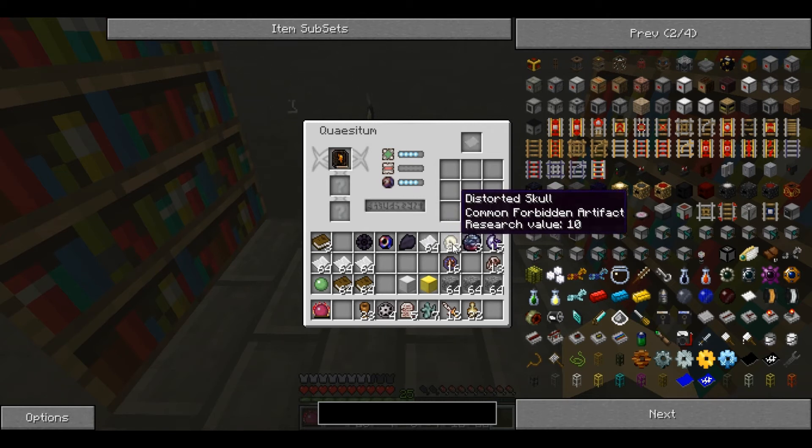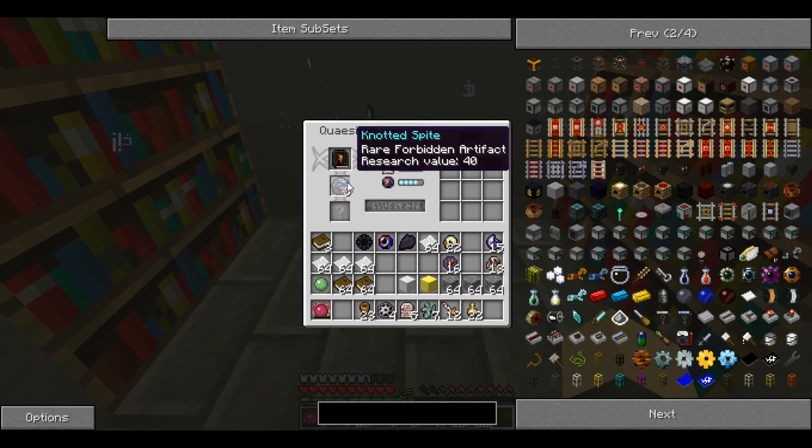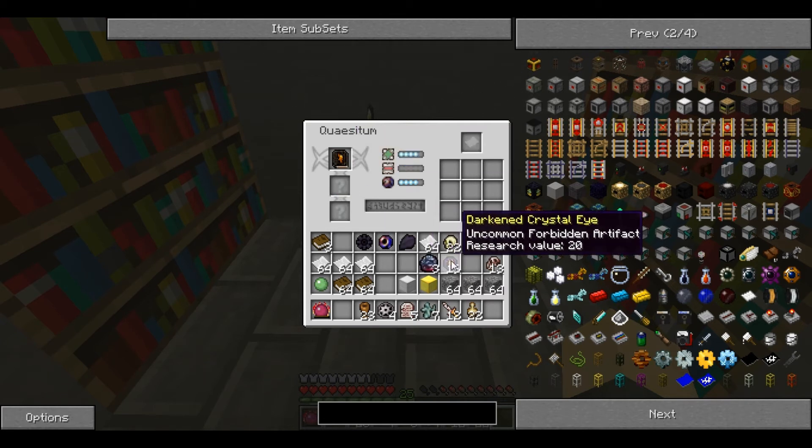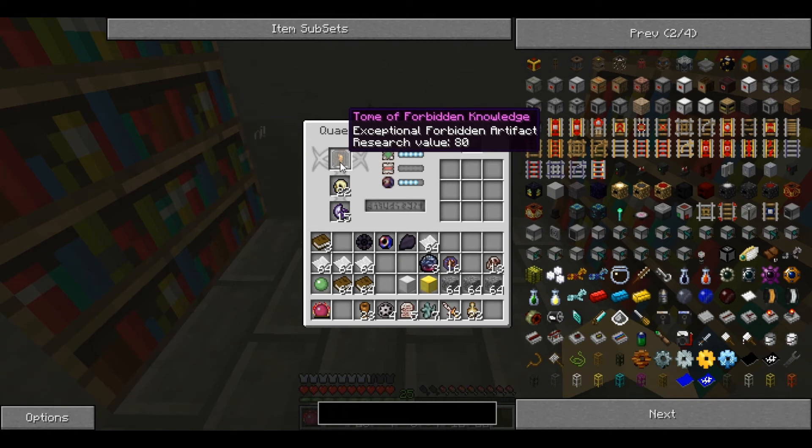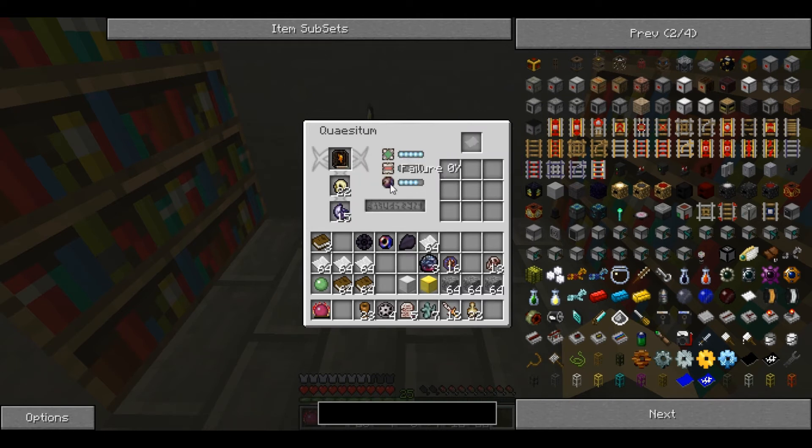We can boost it by putting the second rarest item in there — that's gone to over 100%, so that's wasting the item. We'll put one slightly lower: that's 106, and that's 96. We'll put that one in there just to put it over 100. You can have up to two boosters, and generally it's a good idea to have the rarest in there to give the highest base value, then boost it until it gets as high as possible.